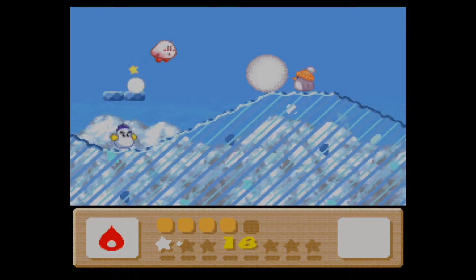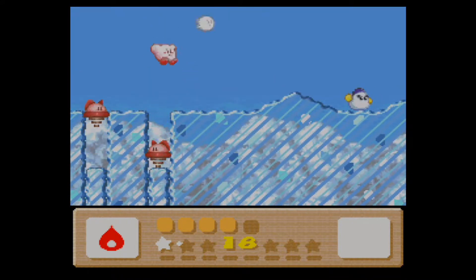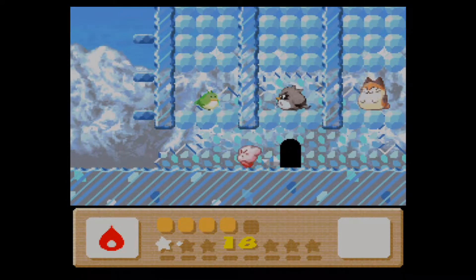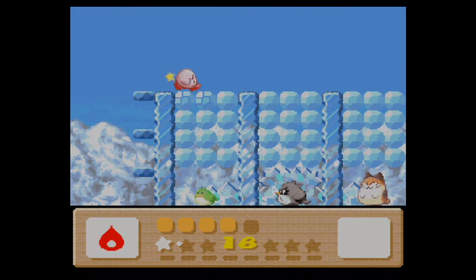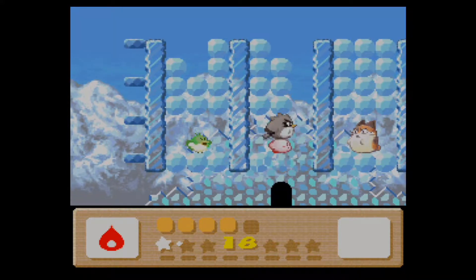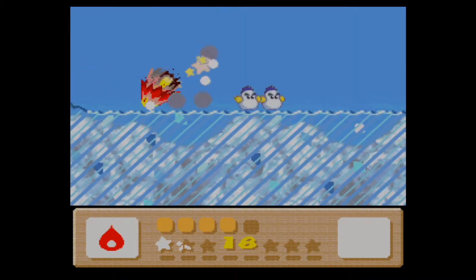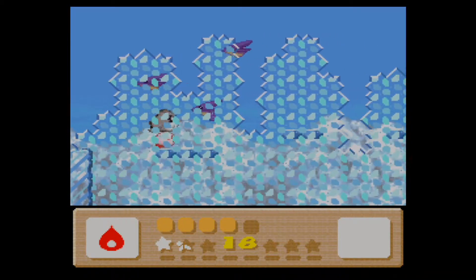Now we move on to level 3. This is where it gets really difficult because now we come across ice physics. Just like in Kirby's Dream Land 2, ice physics can be a huge problem. The NPC character we bump into is Sheriff Kowski — I totally forgot how to pronounce that last name, I apologize. For the most part, this is basically the final time we're going to be dealing with that particular minigame task, and I will say this is probably the hardest minigame challenge in the entire game.